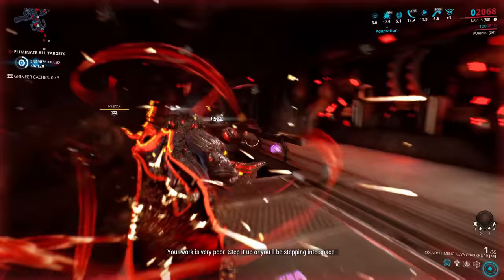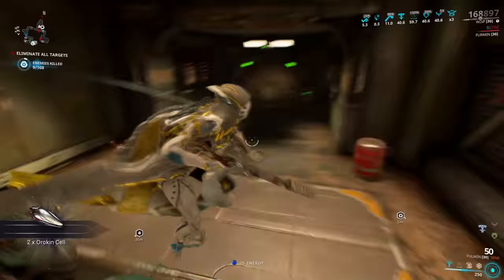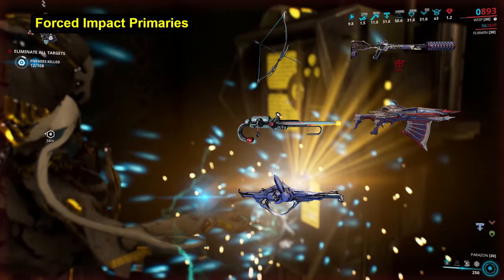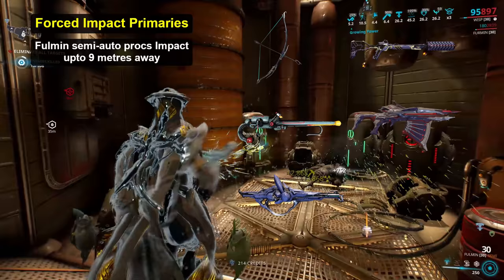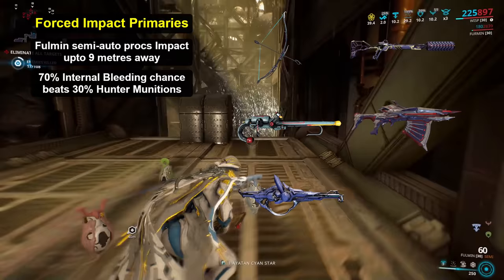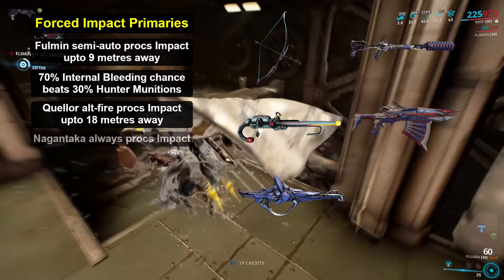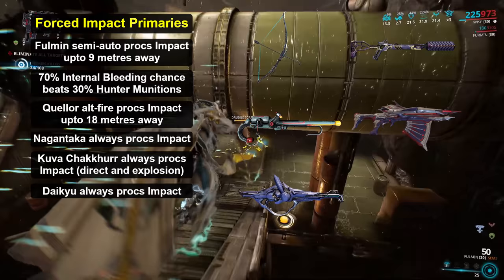So that's a damning result for Internal Bleeding, but there is a use case to be salvaged. Just like with Hemorrhage, Internal Bleeding finds a footing with those few weapons which are able to deal forced impact procs on their main damage. Those key weapons are the Daikyu, Fulmin, Kuva Chakkhurr, Nagantaka, and Quellor. The Fulmin still suffers from a 9m range on guaranteed impact procs in semi-auto mode, just like the Catchmoon secondary, but its low fire rate means it can still make solid use of Internal Bleeding for that 70% chance of proccing slash — much higher than the maximum 30% from Hunter Munitions, albeit at limited range. Likewise, the Quellor is limited to an 18m range on its alt-fire forced impact procs, but with its low enough fire rate, it really benefits from Internal Bleeding. The Nagantaka, Kuva Chakkhurr, and Daikyu have no range restrictions on their forced impact procs, allowing you to pick your range much more favourably. While some of these aren't the most meta weapons, Internal Bleeding allows them to keep up with the ever-scaling armour some enemies possess.